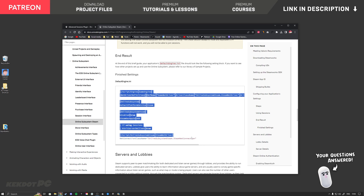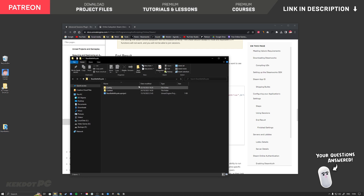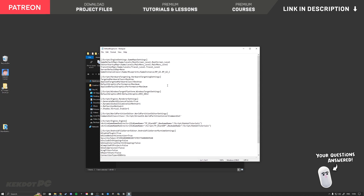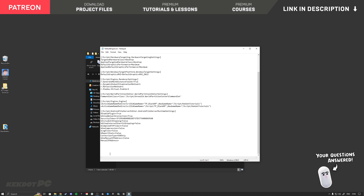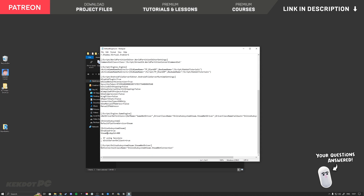Select all of the config code from the documentation and copy it. Inside your project folder go to the config folder and open the DefaultEngine.ini file. Scroll all the way down, add a couple of line breaks, paste the code in, and hit Ctrl+S to save. Now we have Online Subsystem Steam enabled set to true.